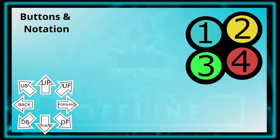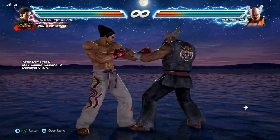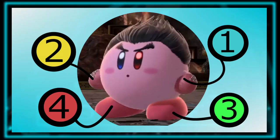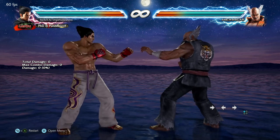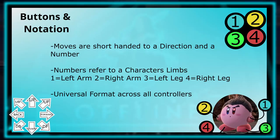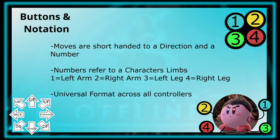The directions are very self-explanatory. The only thing to remember is that forward means toward whichever way your character is facing, and back is the opposite. The numbers refer to your character's limbs: left arm is 1, right arm is 2, left leg is 3, and right leg is 4. Knowing this allows every Tekken player, no matter the controller of choice, to know what button to press. So for example, instead of saying 'glorious demon godfist' every time Kazuya does this move — as cool and angsty as it sounds — just saying forward 1 plus 2 is much easier and universally understood.